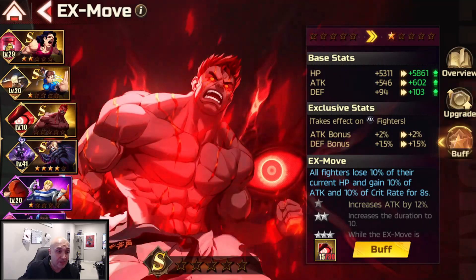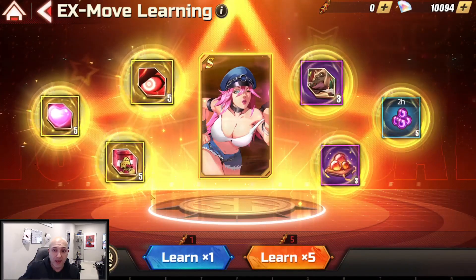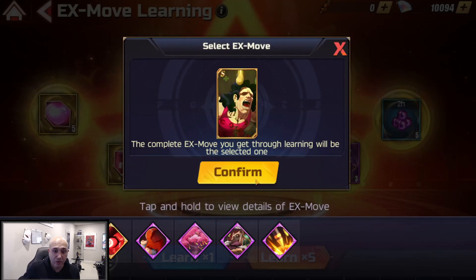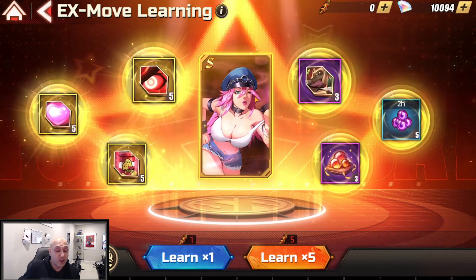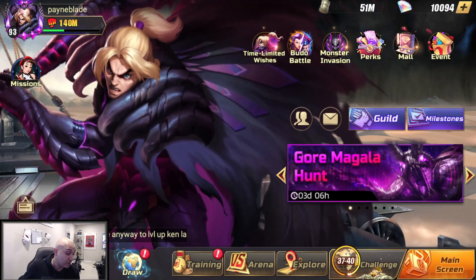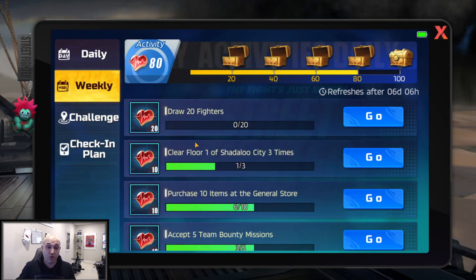So here's my priority order for S rank — keeping Ken out since you have to summon for him in his event. First, go for Toxic Love. Once you have Toxic Love, go for the Potato one. After that, go for Mad Rage. The A rank ones will come from your idle rewards way more often, so don't waste enlightenment scrolls on those — focus strictly on Toxic Love first. Complete your weekly missions to get those scrolls, and if any event drops more enlightenment scrolls, I'll be the first to let you know.